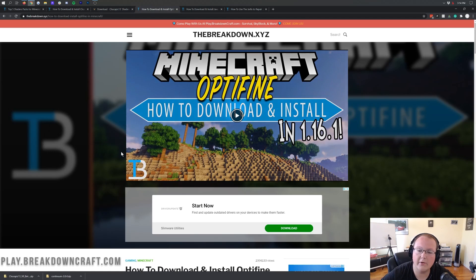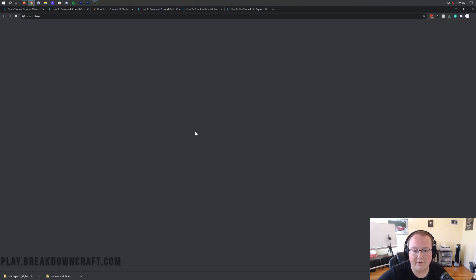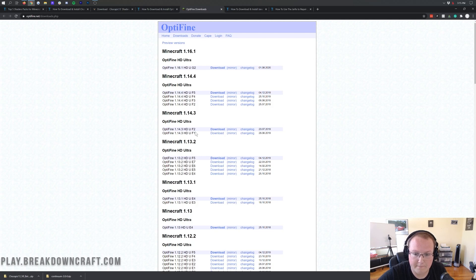There's one more thing we have to download, and that is Optifine. Optifine is required for Minecraft 1.16.2 shaders. You can find it at the third link down below — thebreakdown.xyz/optifine — which will take you to our in-depth tutorial for Optifine. We have this because a lot of people say I go too fast in these videos, so we always make text tutorials. Once you're there, just click on the green Download Optifine button if you're following along.